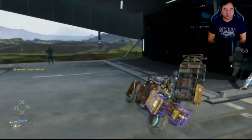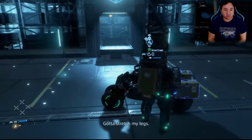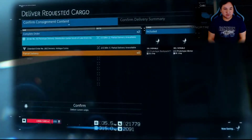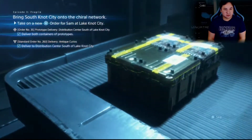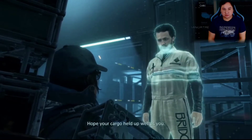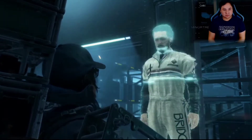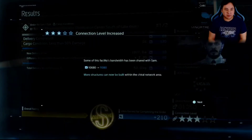Now that we've arrived at the distro center, we can drop off the prototype equipment. This bike needs to retire badly. We'll make the delivery and deliver both these prototypes — no problem at all. No damage. You are the right man for the job.